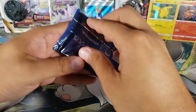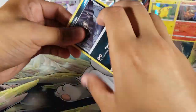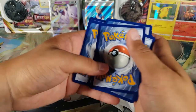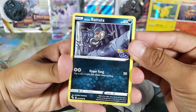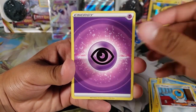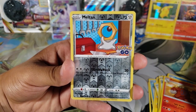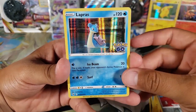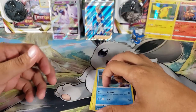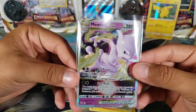Last pack from the Pokemon GO box — can we pull another V-Star, a full art, or a secret rare? Alolan Rattata, Wimpod, Pikachu, Squirtle, Meltan, Psychic Energy, Wartortle, Rare Candy, Camerupt — Meltan for the reverse — and for the rare, a Lapras holo. I already have this Lapras, so nothing too amazing for the last pack.